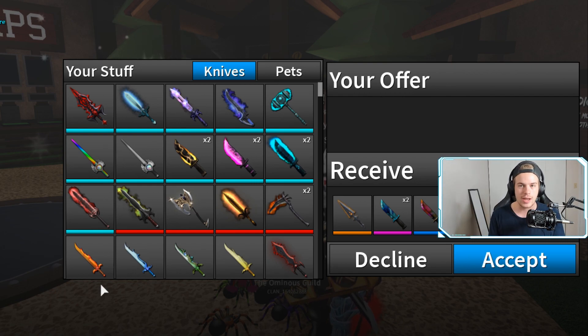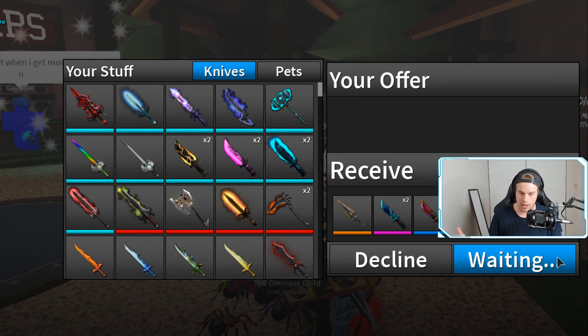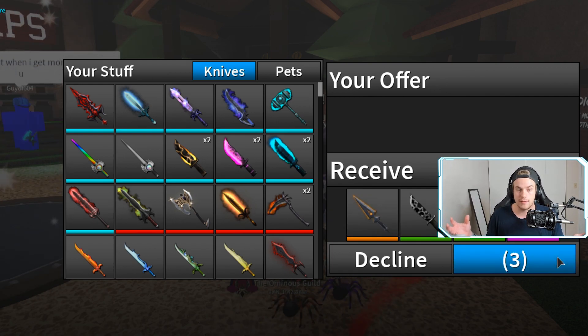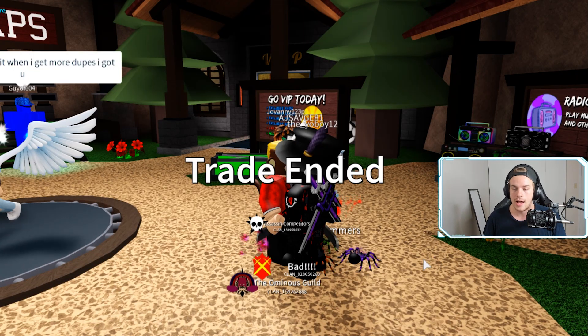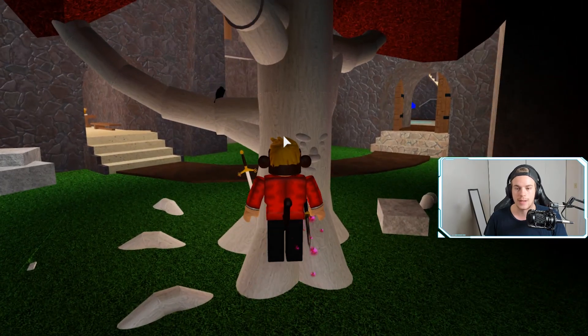The one I don't even know if I'll ever get is the band hammer — I would love to be able to get it, but I don't think it's possible. If it is, I'll absolutely do a big video on it because that's a big thing. I'm pretty sure they only give it to admins, helpers, and builders, and obviously I'm none of those in Assassin.